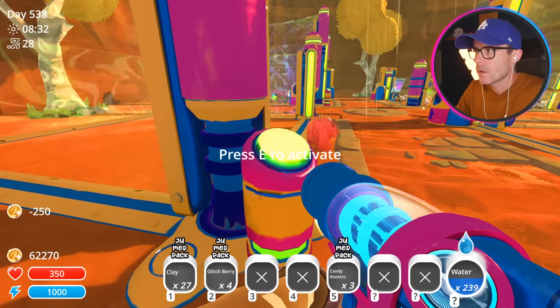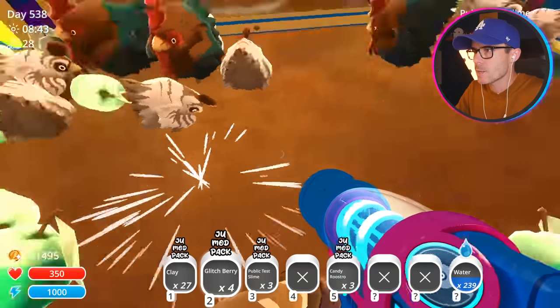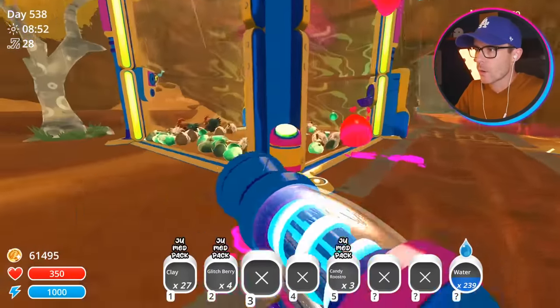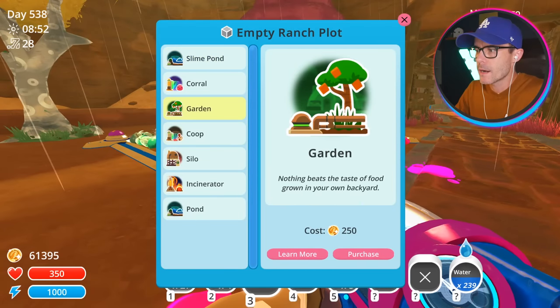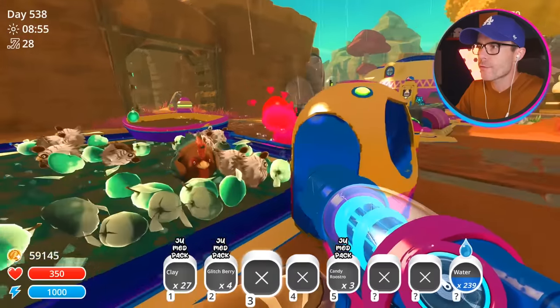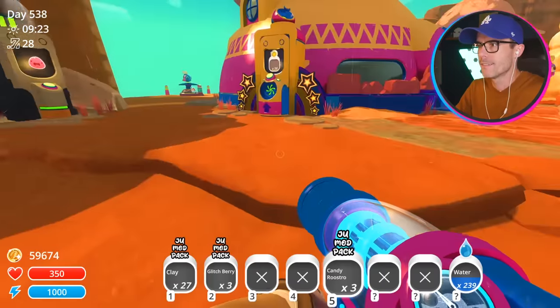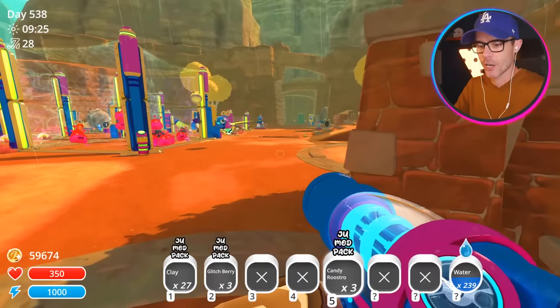So we'll demolish this - I'm going to turn this into a corral. I'm going to get these little public test slimes and put them down there. You guys can just hang out in there for a little while. Up here though, I'm going to turn this into a garden, and we can grow some fruit up here for the heart slimes to eat.